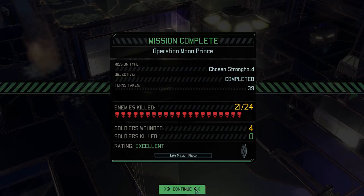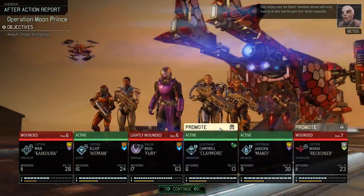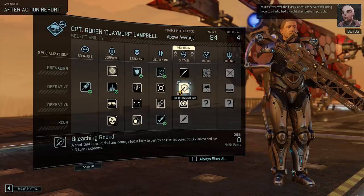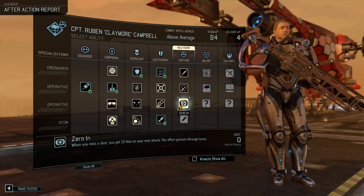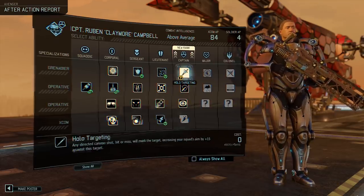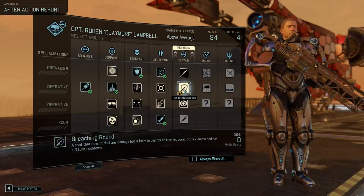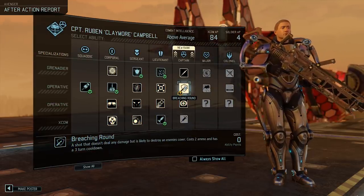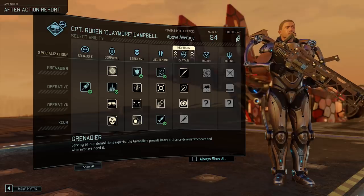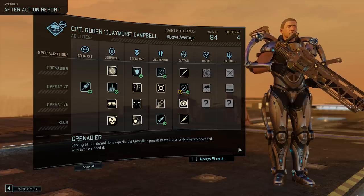Operation Moon Prince completed! Any promotions? Yep, two promotions. For Ruben we got holo targeting, breaching round, and zero in — these are all nice. I do like both breaching round and holo targeting. I might take breaching round. We can always consider taking holo targeting with our shared points, but let's take breaching round.